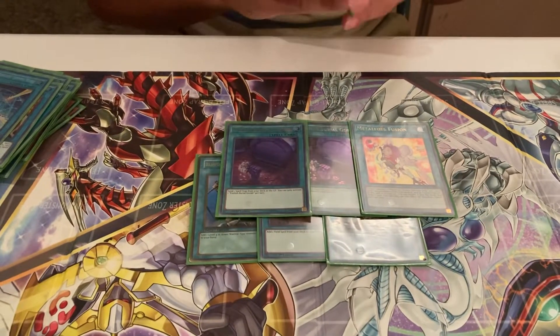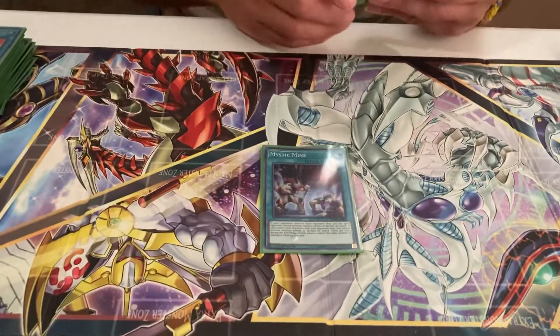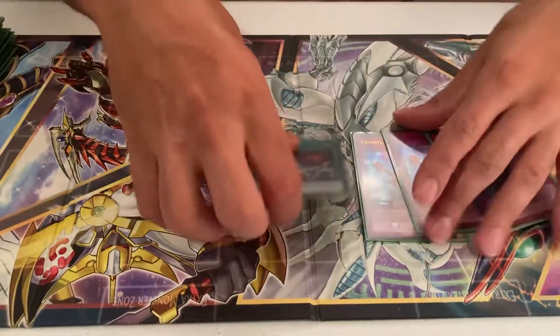I'm not running Cosmic Cyclones in the main. I also don't play Phantasmid, which is something a lot of lists were playing, but the way the meta turned out, this worked the best and it worked really well. Mystic Mine in the main, and then Triple Infinite Impermanence to turn off people's Imperial Orders.